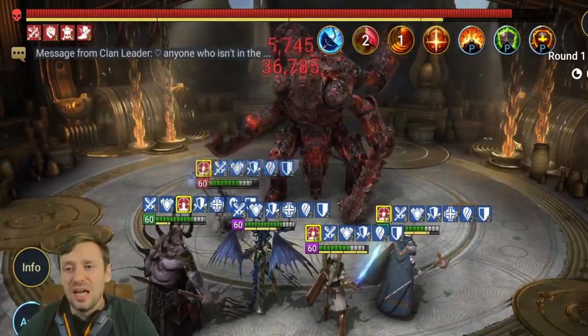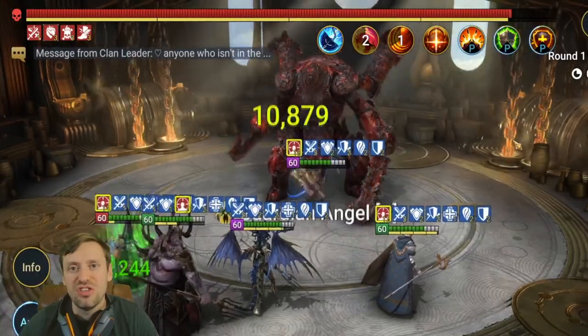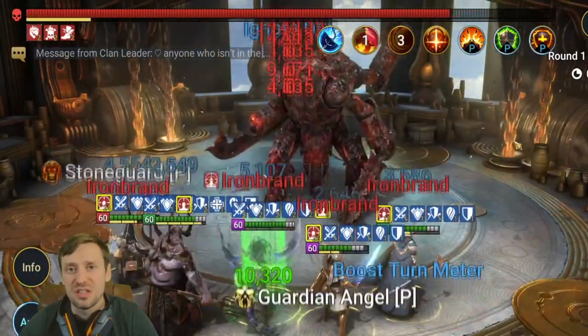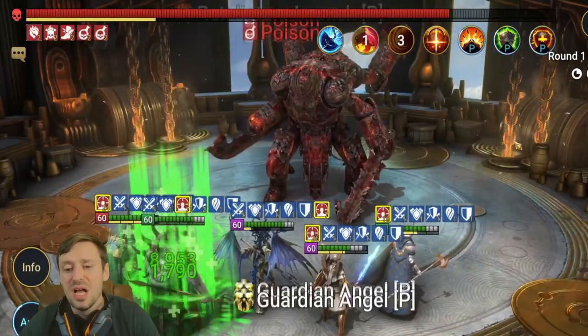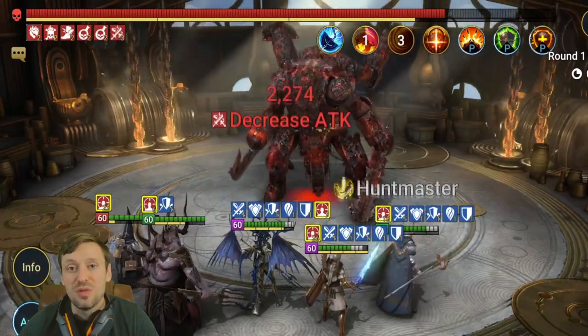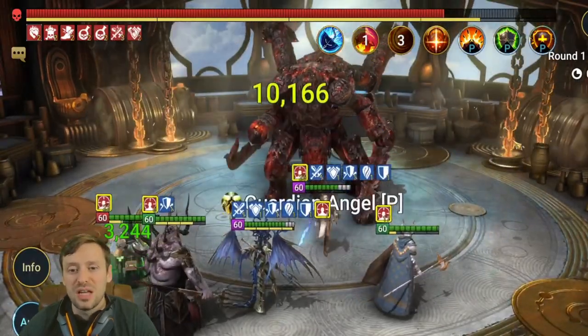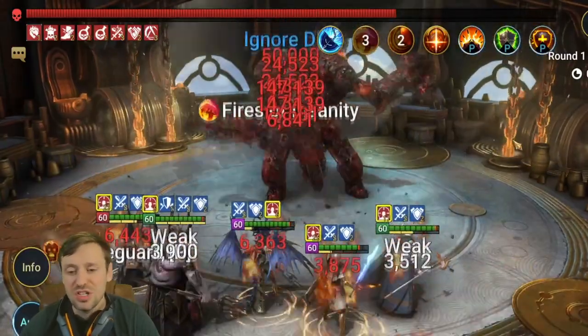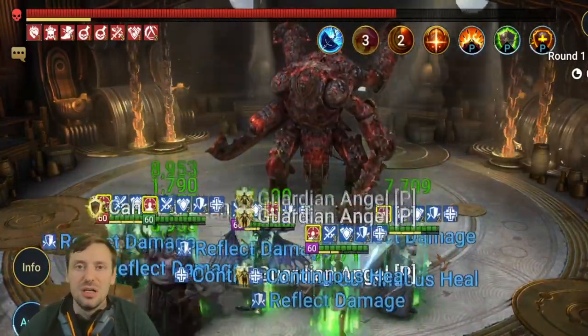What happens with this boss is basically when you reach certain thresholds on his HP, he cleanses himself, turns around, and does some big smacks to the team. If you put a slow on him, you've got more time to heal in between those and keep everyone's HP topped up so you don't drop when he turns around and smacks you.